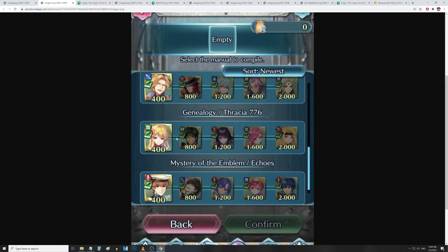Ballroom Ethlyn has Air Orders — not as crazy anymore since they made it a seal, but still nice for the C slot. Ocean has Wrath and Mirror Stance 3. Fallen Morita has Null Follow-Up and Flashing Blade 4. Masquerade Ethlyn is one of the craziest manuals here — ARD Attack and Speed 3, Joint Drive Speed, and Wind Sweep. And Pirate Brigid has Helm Bow, Steady Impact, and Pulse Smoke as well.